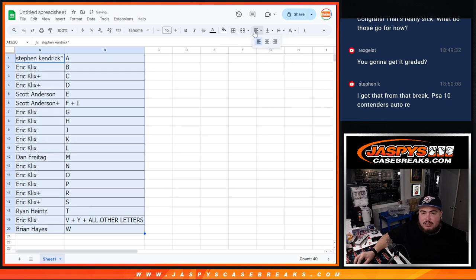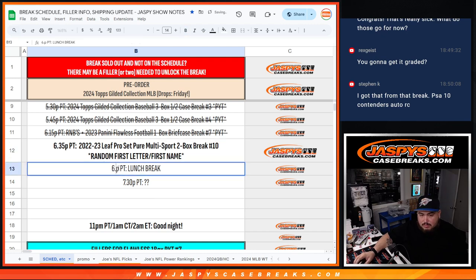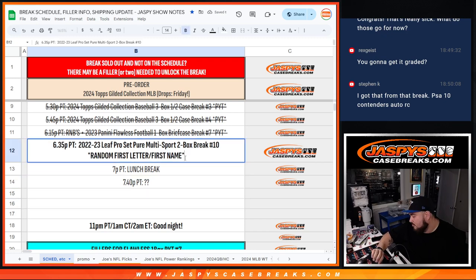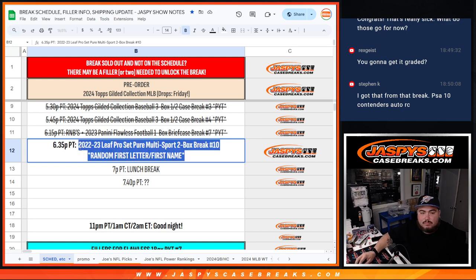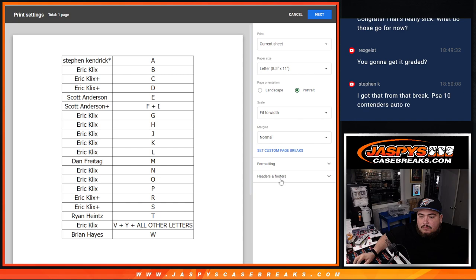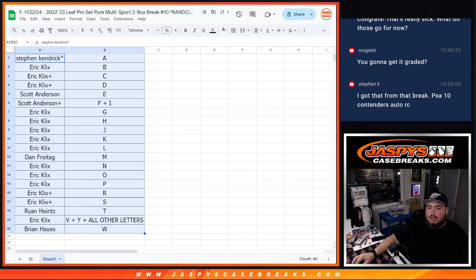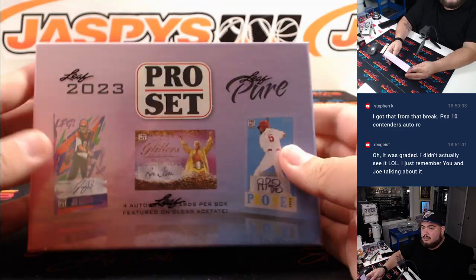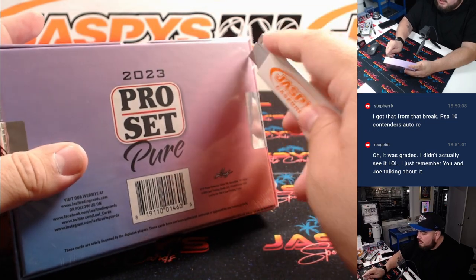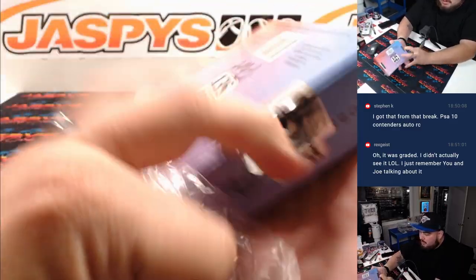Alright, alphabetize it there. There's usually no trace, so let me just title the page here and we're good to go. Alright guys, so here's two boxes — 22-23 Leaf Pro Set Pure Multisport. Here we go guys.